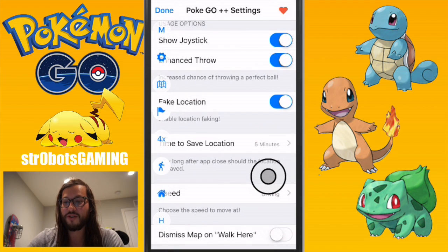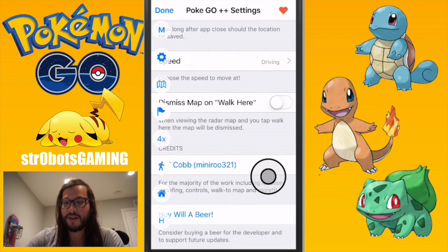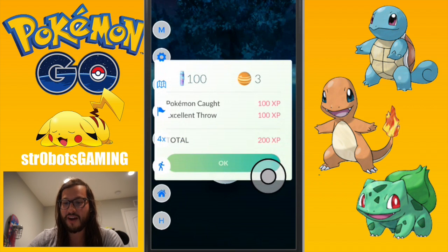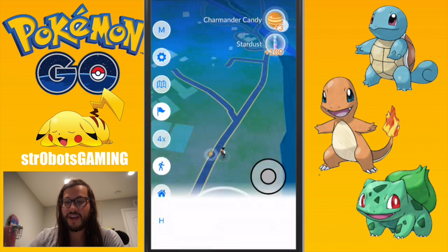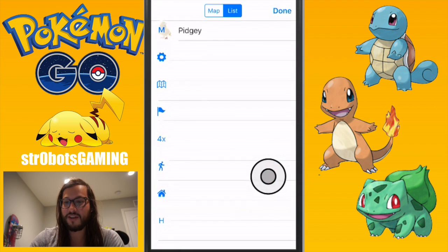That's the enhanced throw option in the settings. You can also show or hide the joystick, and set your speed — I have mine set to driving. There are other options you can go through and figure out. The most amazing thing is that you can just find the Pokémon — we see there's a Pidgey there, let me give you one more example.